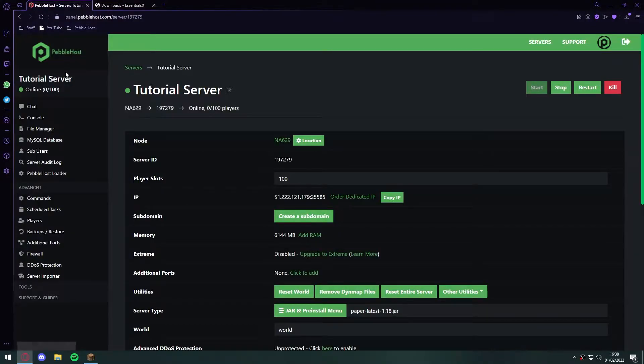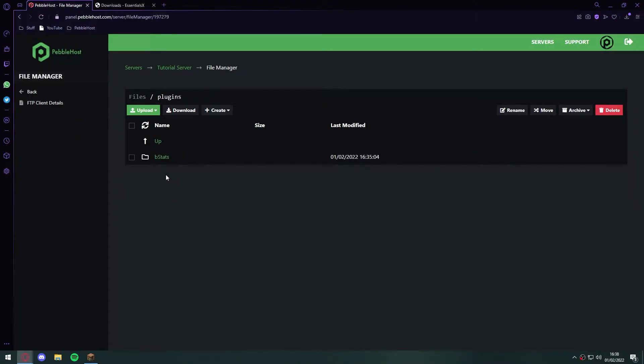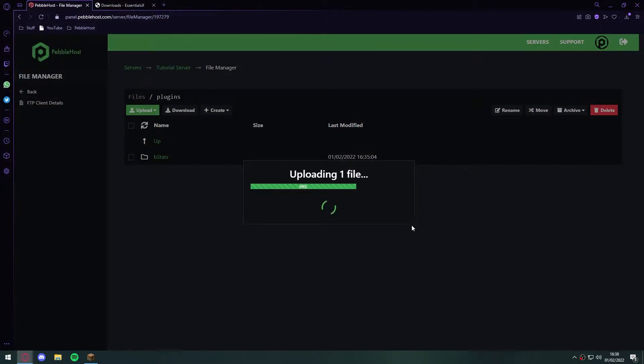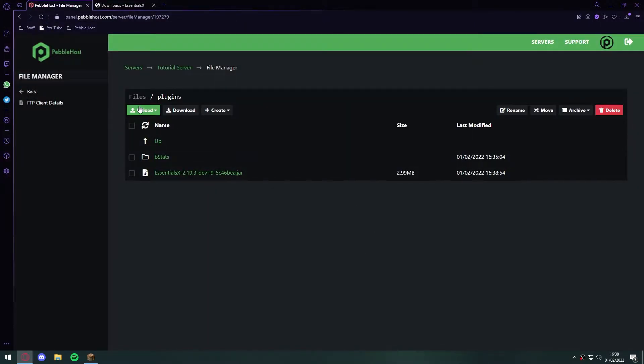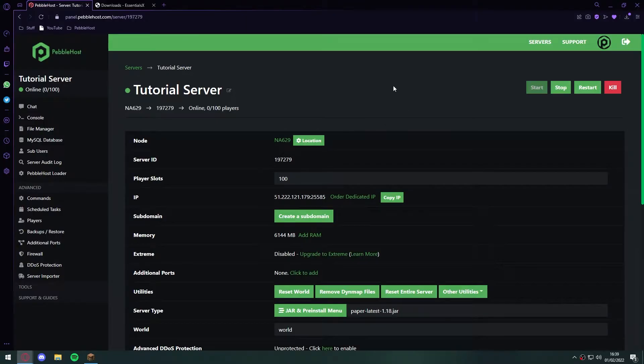Now go back to Pebblehost, click on the file manager, go to the plugins folder, click upload, then find the file in your downloads. Double click the file and it will start uploading. Once that's done, click back and then restart your server.